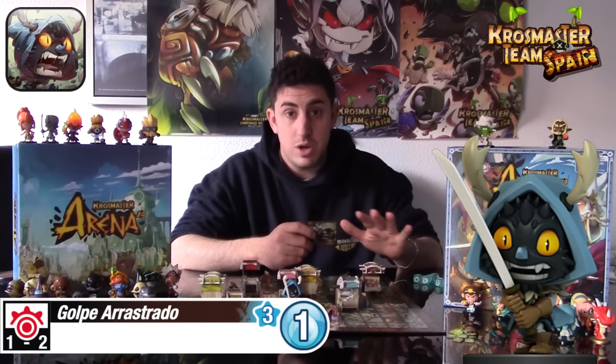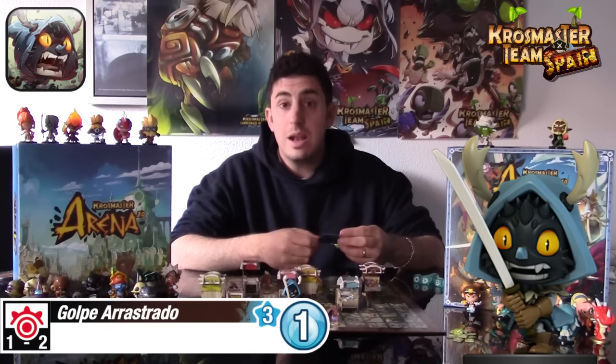El hechizo hace un daño de elemento agua. Nos viene muy bien para golpear varias veces, y si conseguimos alguna recompensa que aumente el daño podemos hacer bastante daño desde cierta distancia. Sirve muy bien cuando estemos intentando acercar a Joris cuerpo a cuerpo o para rematar a una figura, ya que nos permite atacar sin llegar al rival.